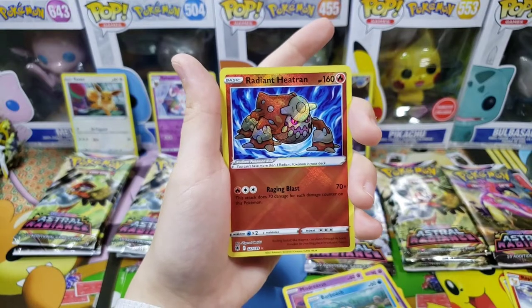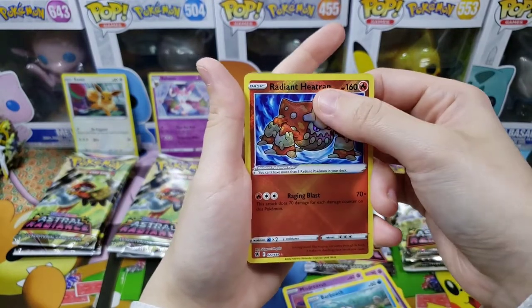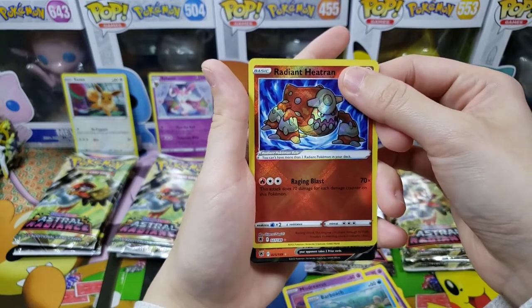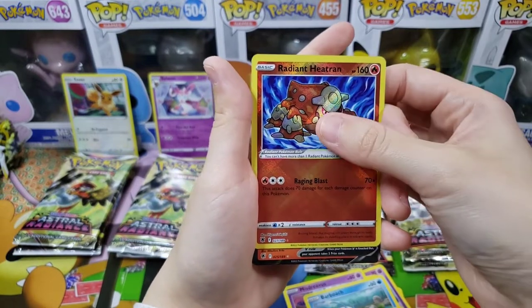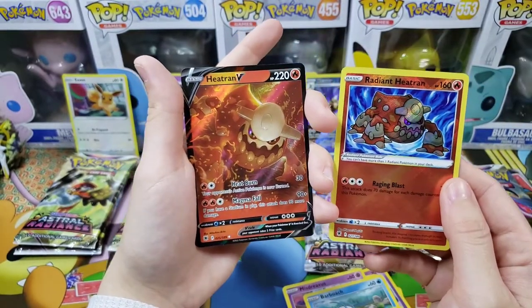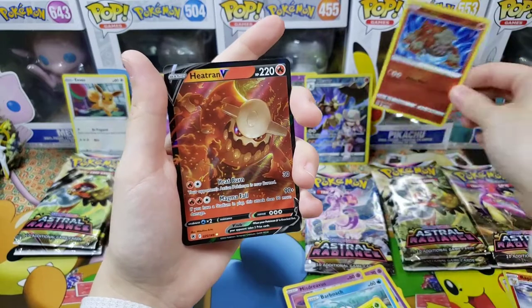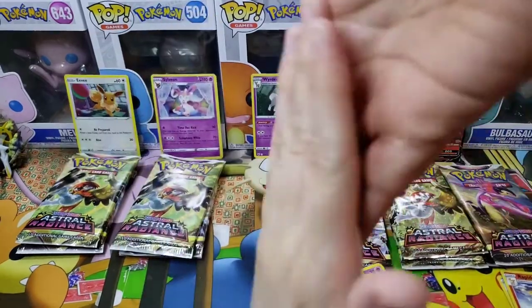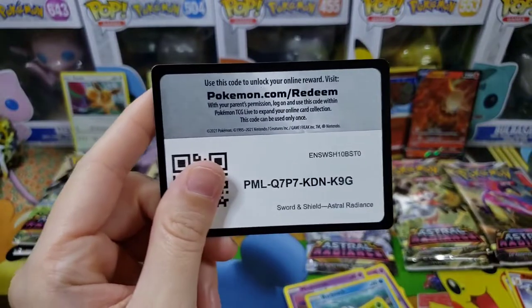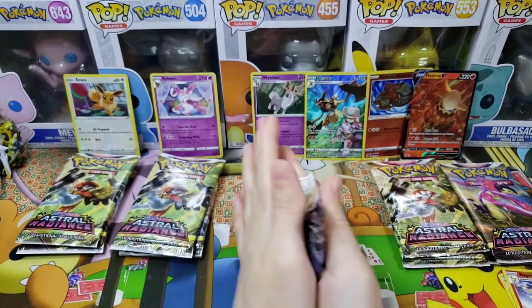Double banger incoming — I saw something! Let's find out. One, two — I think it's a fire type. Prepare yourselves — one, two, three — double Heatran action! Twins! Look at that — a sick-looking Heatran V! I don't even like Heatran that much as a Pokémon, but I won't deny when a card is a banger. There's the gorgeous code card for the double hitter. You could say that pack brought the fire!